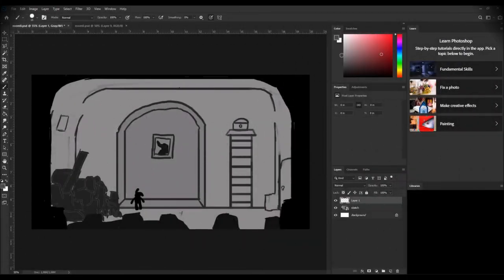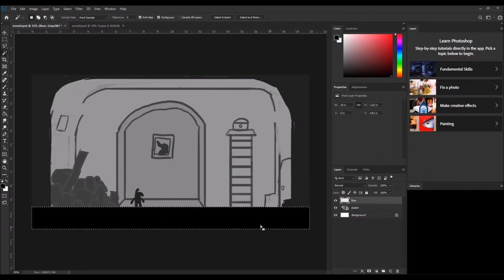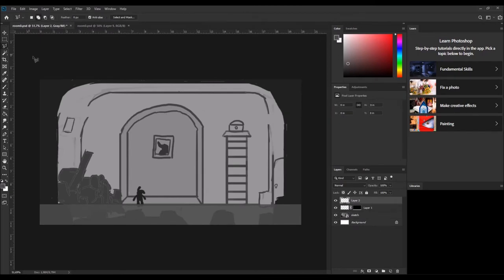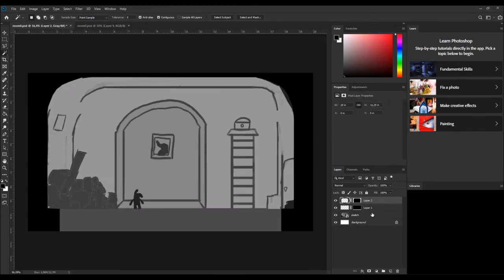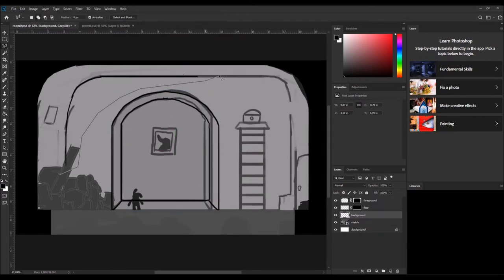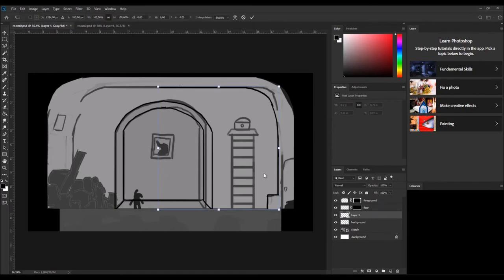Now it's time to work on our environment. I bring my rough sketch to Photoshop and start separating everything onto different layers. I start by making the floor — I select the area and fill it with a color, then add a mask to keep the layer clean. A different layer for the foreground also gets a mask. For the background wall I don't really need to mask it because it's the layer behind everything.